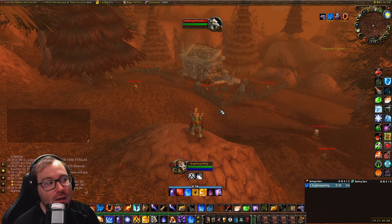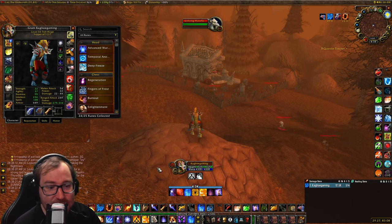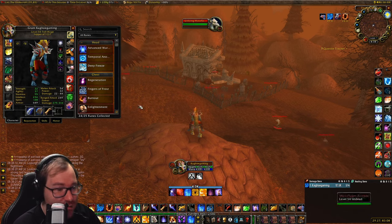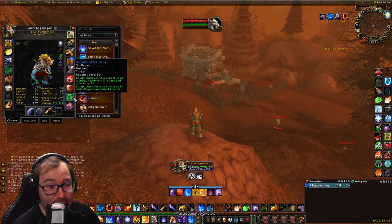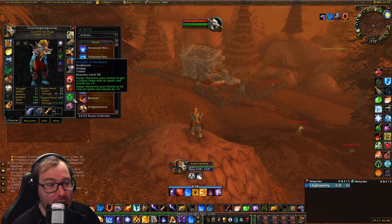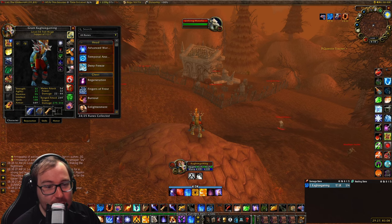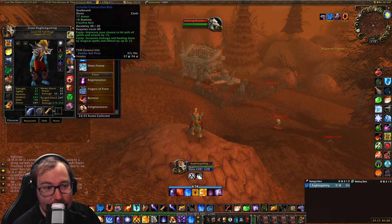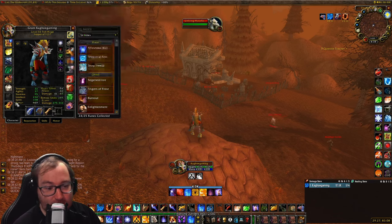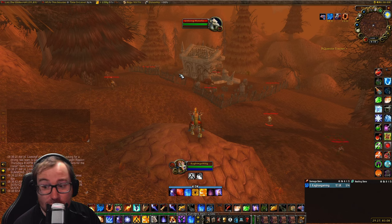We are going to farm this for an hour and see what we get. The build I am going with is my standard PvE Mage build. Since these mobs are higher level, I would recommend putting on as much hit gear as you possibly can. If it has hit on it, it is worth using here. I am using this trinket, my belt, my chest, and my helmet all have hit. Just put on as much hit gear as you possibly can, because you are going to need it when fighting mobs here.